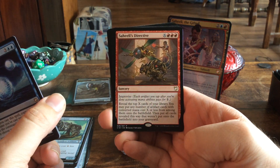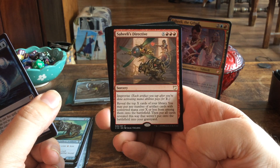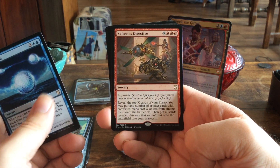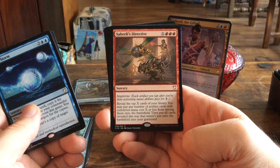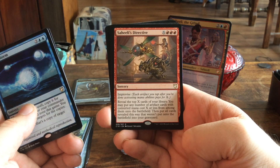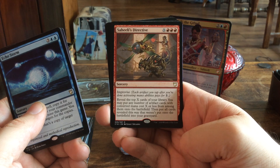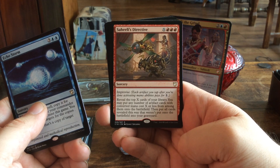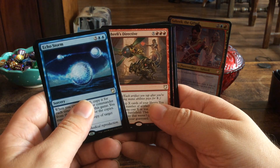Saheeli's Directive — three mana and X. It's a sorcery with Improvise; each artifact you tap after activating mana abilities pays for one. Reveal the top X cards of your library. You may put any number of artifact cards with converted mana cost X or less from among them onto the battlefield, then put all cards revealed this way that weren't put onto the battlefield into your graveyard.